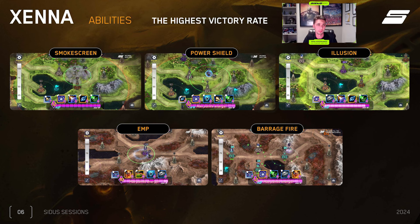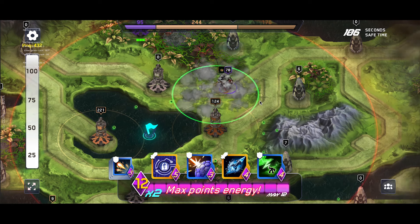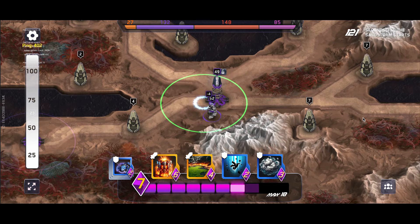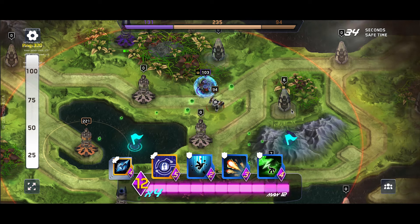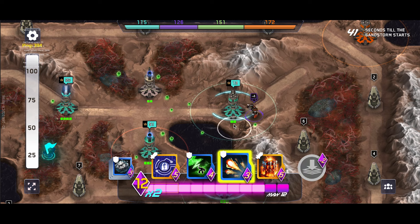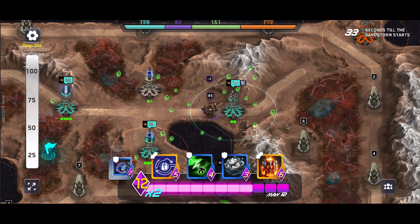You can watch videos of the abilities with the highest victory rate. Smoke screen lets players place cover on the actual battlefield. The EMP skill looks quite fascinating. Power shield is also interesting. All of these skills are strategic — it's a strategy game that makes you think. You have to make the right decisions to win in battle royale mode. Nobody says it's easy, but you have to constantly brainstorm and use the right skills. Barrage fire is another great skill to use.